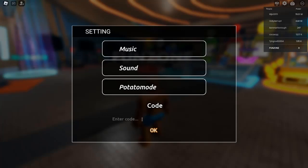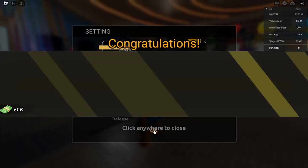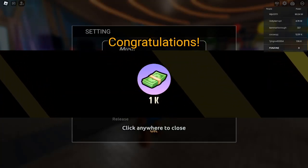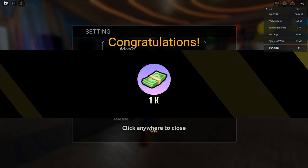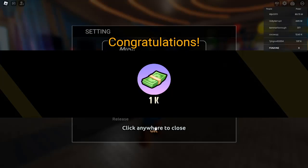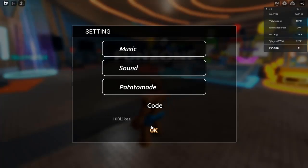Swim League also features redeemable codes that players can use to unlock in-game rewards such as cash, potions, and more. Here are the latest codes for October 2024: Release — redeem for 1,000 cash; 100Likes — redeem for 2 potions; 2KLIKES — redeem for 2 potions; 5KLikes — redeem for 2 potions.